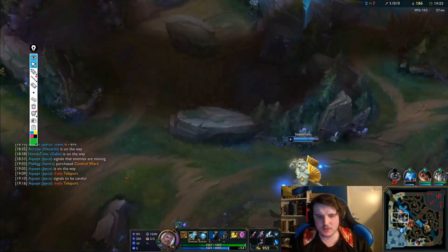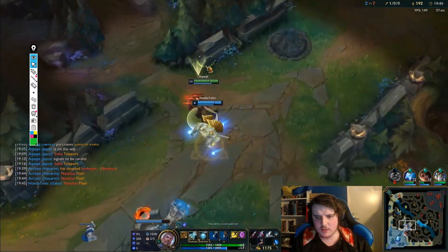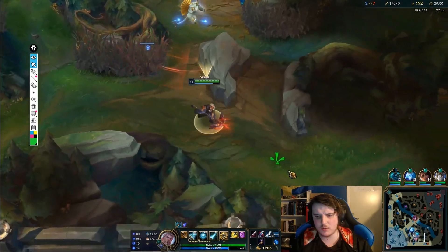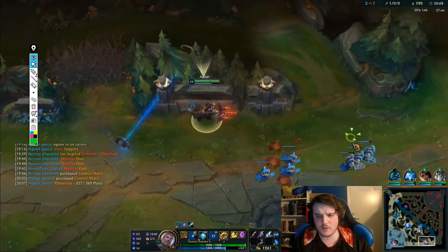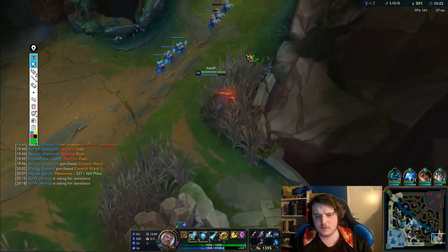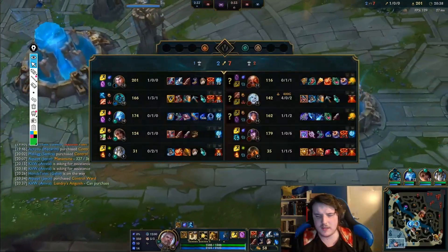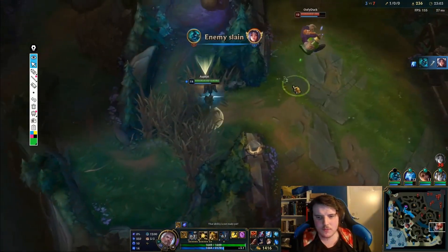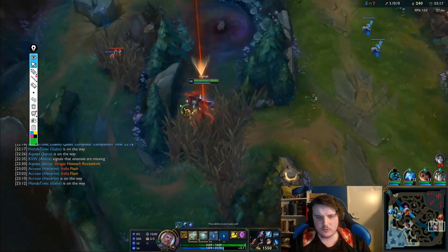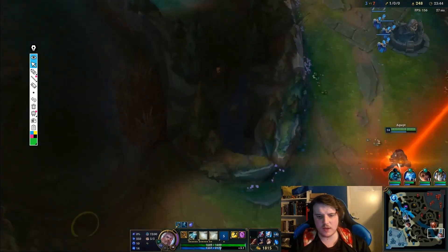We take a slightly bad trade in mid lane, maybe a bit over-aggressive. Then we try to keep the enemy from taking the tower. I can't really see how top lane is pushing — I really wish I panned my camera there to make a decision, but judging from the minions it looks like it's pushing towards them. I'm starting to feel good about my team's position — I feel like I could do so much here, and even if they send two people there's a good chance I win two-versus-one.